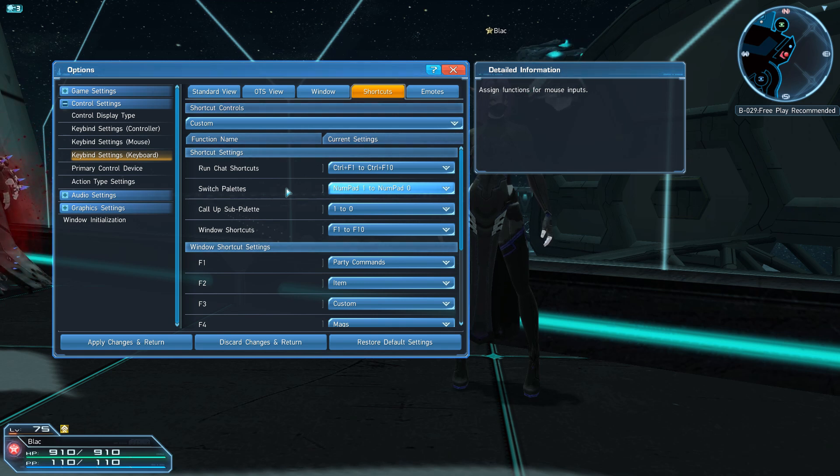While we still have this window open, the next thing we want to take note of is run chat shortcuts, as this will lead us into how to swap sub-palettes.